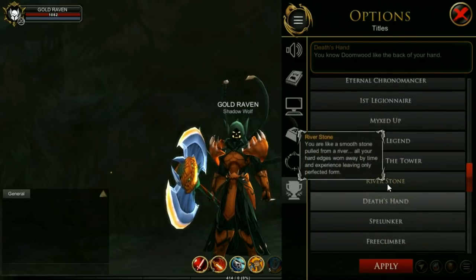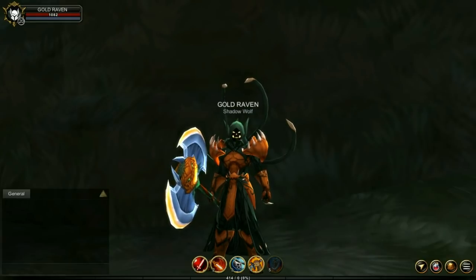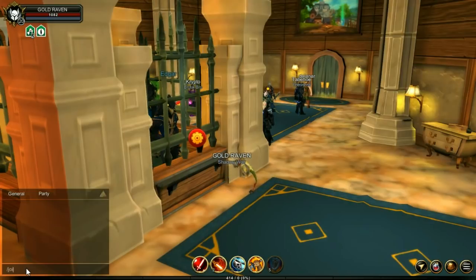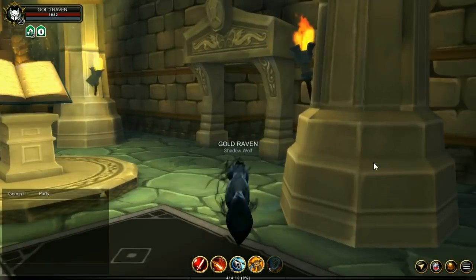I will be showing you in this video where to get some of those titles. I'm not going to show you how to get every title that has been released because it's just going to take too long, so I'm only going to show you the ones you can get near the beginning of the game. The first one I show you is for guardians — head to the Guardian Tower by typing 'join Guardian Tower' or just by running through Battleon.